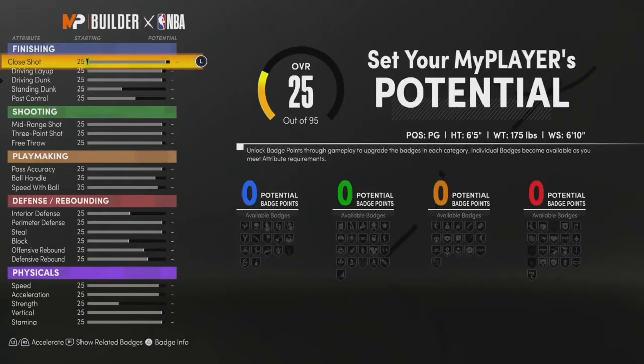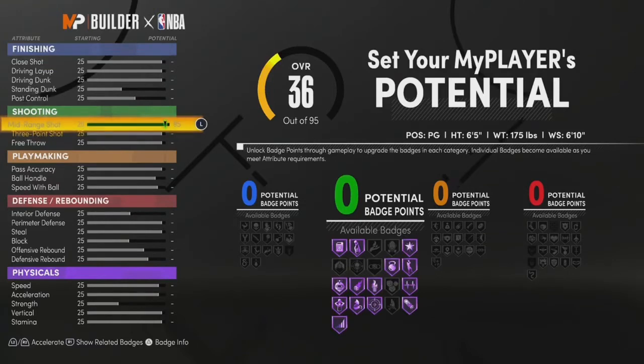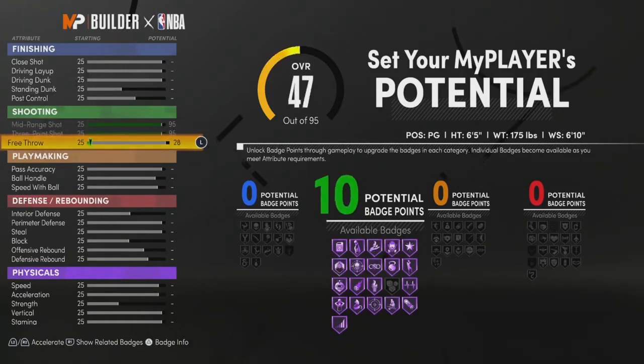Now for your attributes — the fun part. Since you're a pure sharpshooter, you don't need a lot of finishing or too much playmaking, but you wanna have at least 10 or more defensive badges. Start with shooting since it's the most important on this build. Max out your mid-range, max out your 3-pointer, and upgrade your free throw to 76. That gives you 25 shooting badges. At 99, you'll have a 99 three-pointer with 25 shooting badges — you should not be missing.